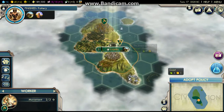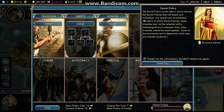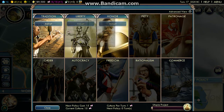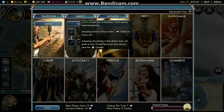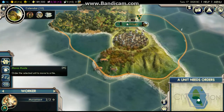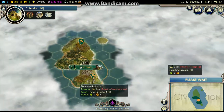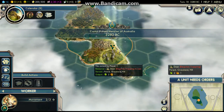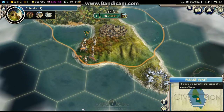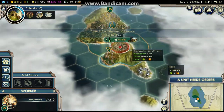That's probably a good idea. Now since my pottery is finished I can get calendar. Oh, we can adopt a policy. Since I want to really expand my nation, I don't really want to have a tradition policy — that says small empires. I want to rapidly expand, so I'll adopt liberty. Now that I have my workers I can start doing stuff. But I can't build a mine yet.